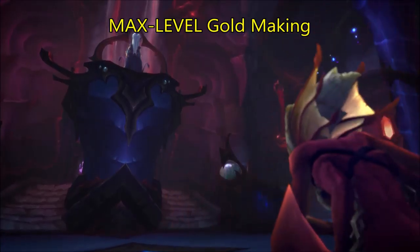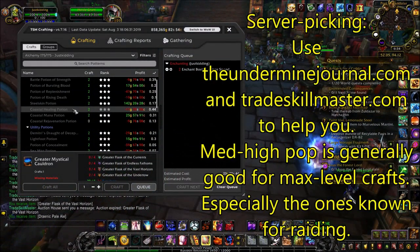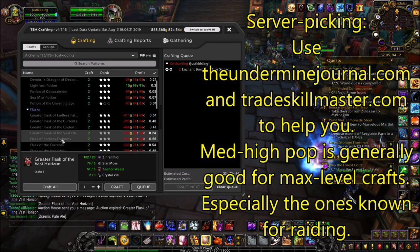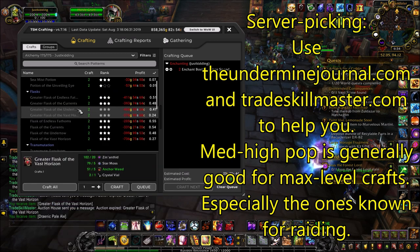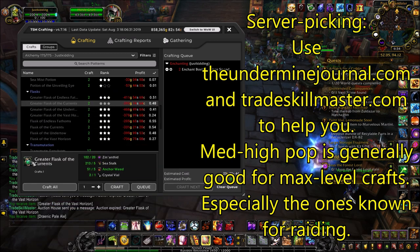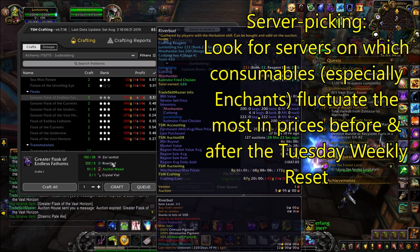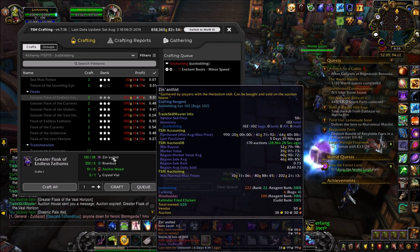Next up, I'm going to talk about making gold at max level. With the current state of the game, making gold with the latest content will be the fastest way. Before you consider anything else, you'll want to first pick your server. A good rule of thumb is to go with medium to high pop servers, especially those with a strong raiding scene. You can use UndermineJournal.com and TradeskillMaster.com to compare the sales of endgame consumables between various servers, and those that see higher price fluctuations — especially before and after a weekly reset — will likely be the best.